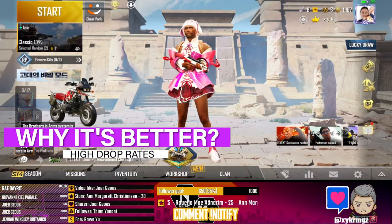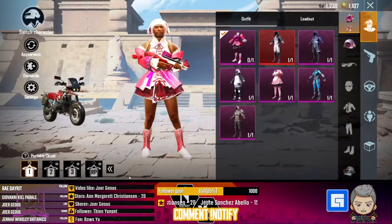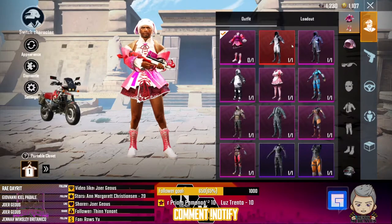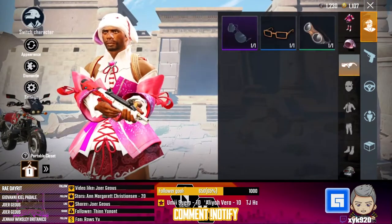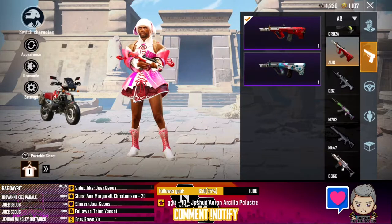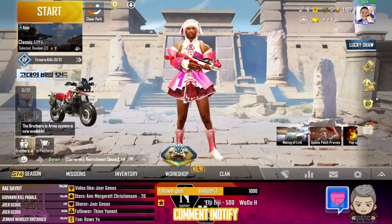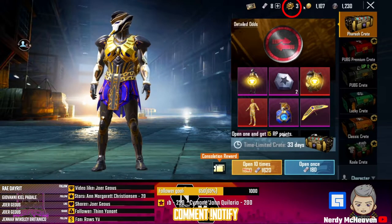I'm going to show you all the crates available here and how you can get most of the stuff for free. As you can see in my inventory, most of this stuff I got for free — I have items that are mythical and legendary. I spent maybe around 400 UC, but most of these items I got for free, compared to the global version where you likely can't get as many items for the same amount spent.